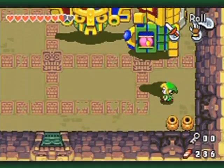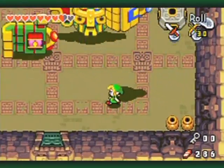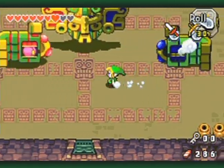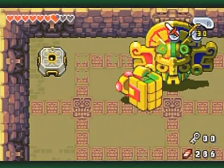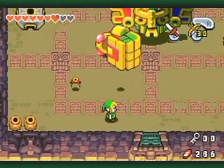I flubbed my exiting of the Minish Link form, and there is a bug crawling around on the floor. I forgot that it transforms me back to the Minish if I get hit by that beam, because I haven't gotten hit by that beam in quite a while.